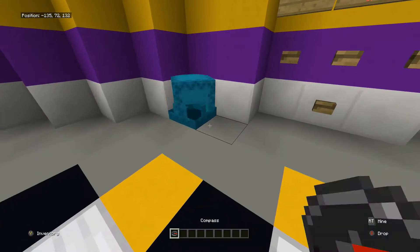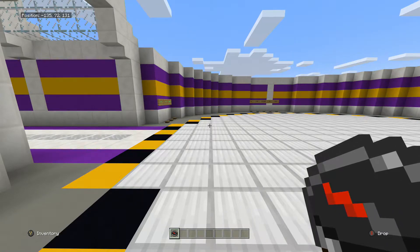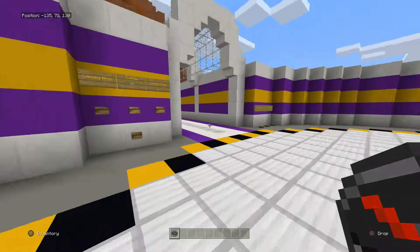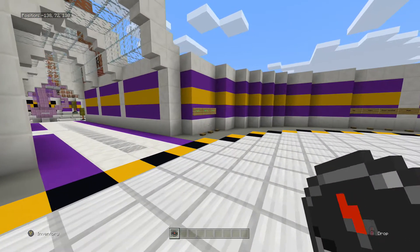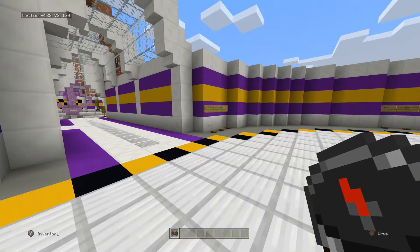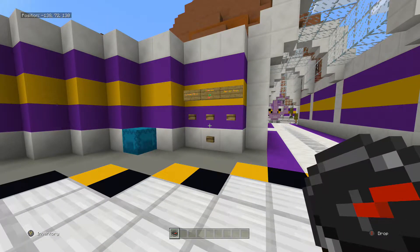Just for reference, this is your in-game compass — this is what's built into the game, what you can use right now, no command blocks, nothing. Unfortunately this is a bit rubbish; it just points to the spawn. That's okay if you live near spawn and want to know where the spawn is, but I just don't feel like it's good enough.